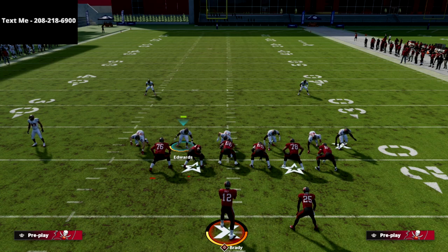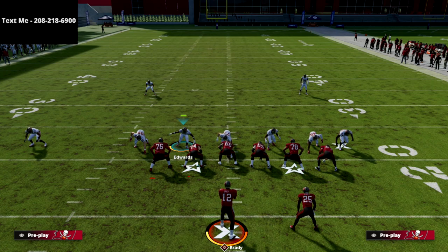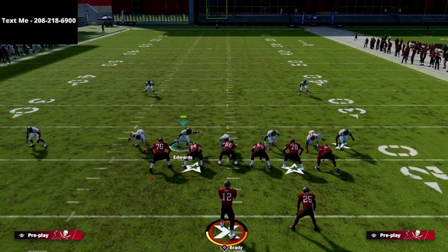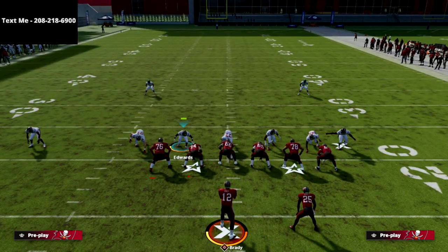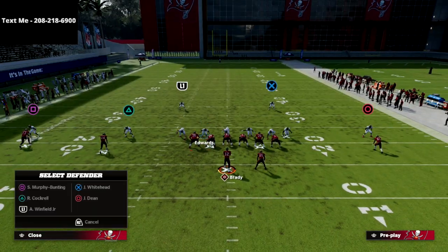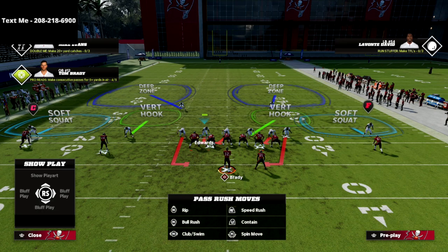This is probably the best defense I've found for any kind of 2x2 set where you have a tight end on that side. Here's what we're going to do: press coverage, crash the line down, blitz the linebacker, and QB contain. Put that slot corner on a vertical hook — we're not going to blitz him. Put the contain player here, move him out, and stand right here. This is a really good gun doubles defense.